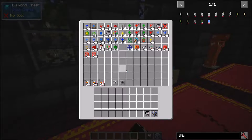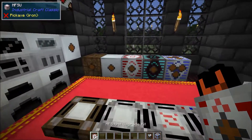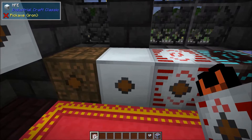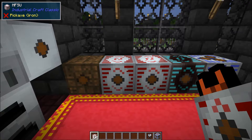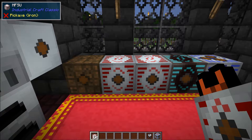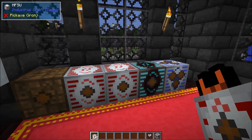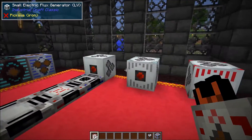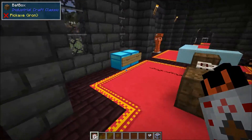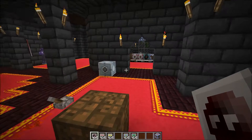One simple upgrade to show you before we get into the more in-depth ones: there is the MFS Unit Upgrade Kit. All this does is if you right-click an MFA with it, it upgrades to an MFSU. The MFA is the only one that has this upgrade - you can only upgrade the MFA to the MFSU. Right-clicking a BatBox or MFSU won't upgrade them further.